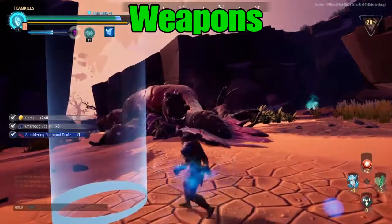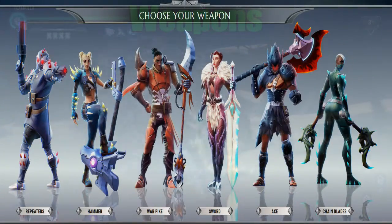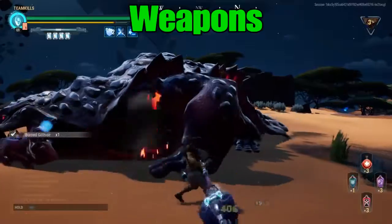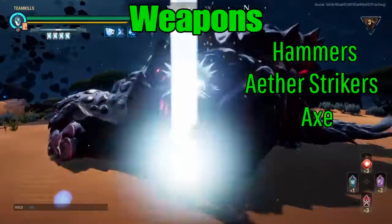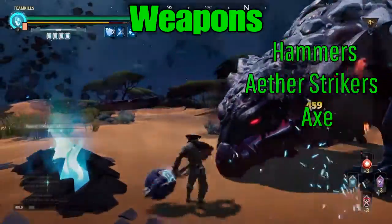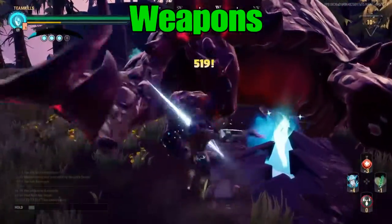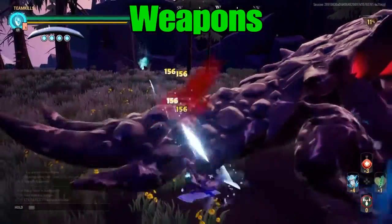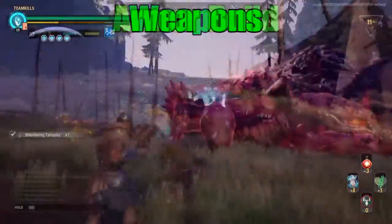Through testing I found I haven't had any issues with any of the weapons — this guy is almost defenseless. I've had the most fun with the hammer class, the strikers, and the axe, but any weapon will do, especially if you have an ice version of it. So whatever weapon you're best with is a good one to bring for this fight.